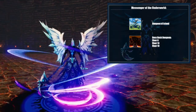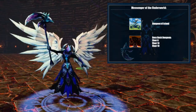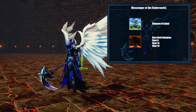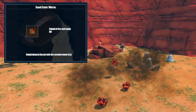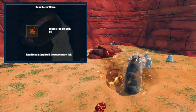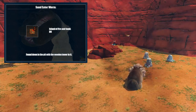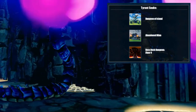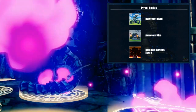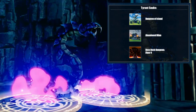The messenger of the underworld can be found in the Dungeons of Islands, and on floors 6, 13, and 19 of the boss rush dungeon. The sand eater worm can only be found on the islands of Fire and Sand at the location of D6, down in the pit where you find the wooden tower. The tyrant snake can be found in Dungeons of Islands, Abandoned Mines, and inside the boss rush dungeon on floor 9.